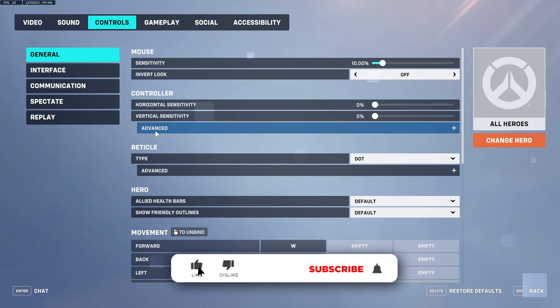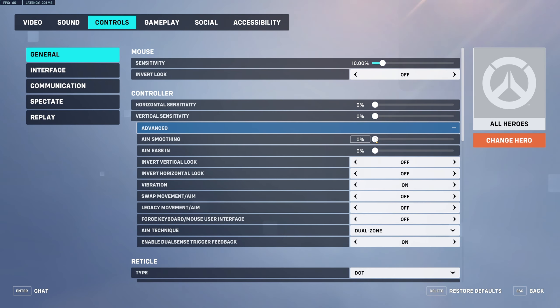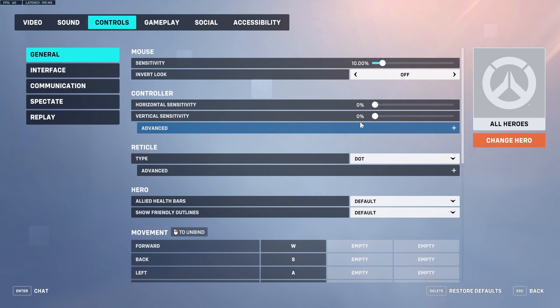To prevent this, what we're going to want to do is change the sensitivities here — both to zero percent. Click on the little Advanced tab, and Aim Smoothing, which is usually around 50%, change that to zero. If your Aim Easing is also different, change that to zero as well. The rest of these settings I wouldn't really touch, but it's these four main settings you want to change. This should hopefully get rid of that bug and your aim should feel a bit better.